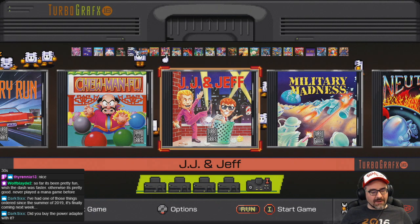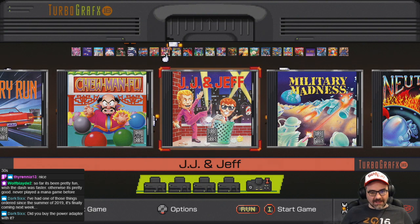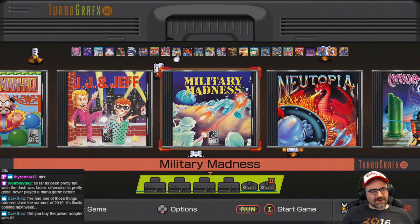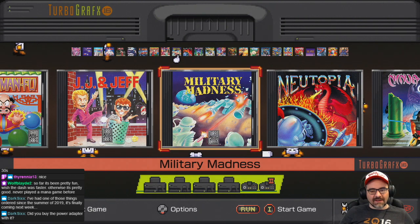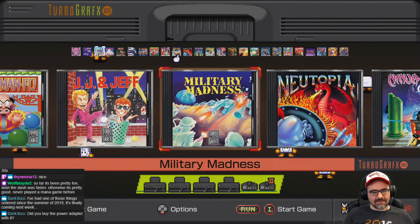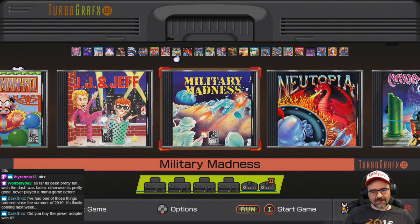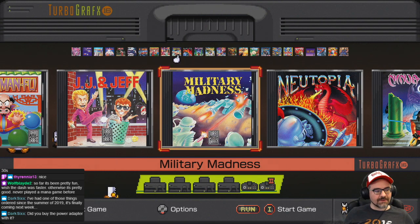JJ and Jeff is a really weird Americanization of a Japanese game called Kato and Ken — it's an adventure platforming game, and I don't know why they included it. Military Madness is one of the best games for the system, at least early on. It's a hex-based, turn-based strategy game, and it eventually got a remake for Xbox 360 on Xbox Live Arcade. The Japanese version is known as Nectaris. I played it back in the day — it was easy to learn but kind of deep, like Advance Wars.